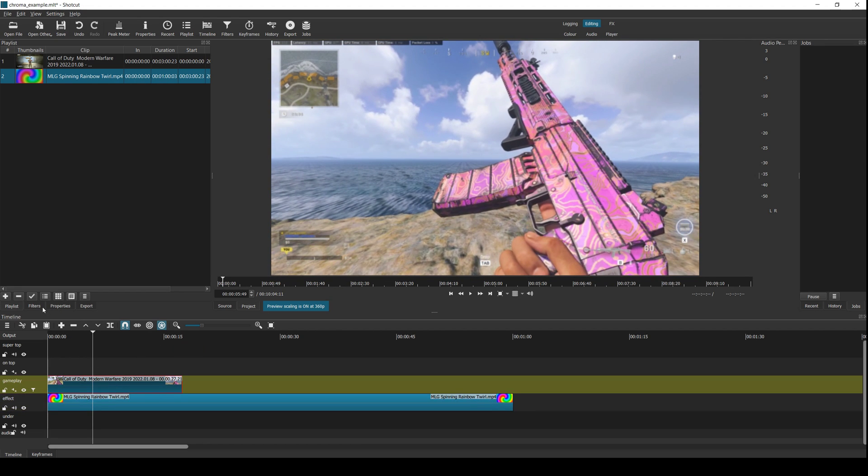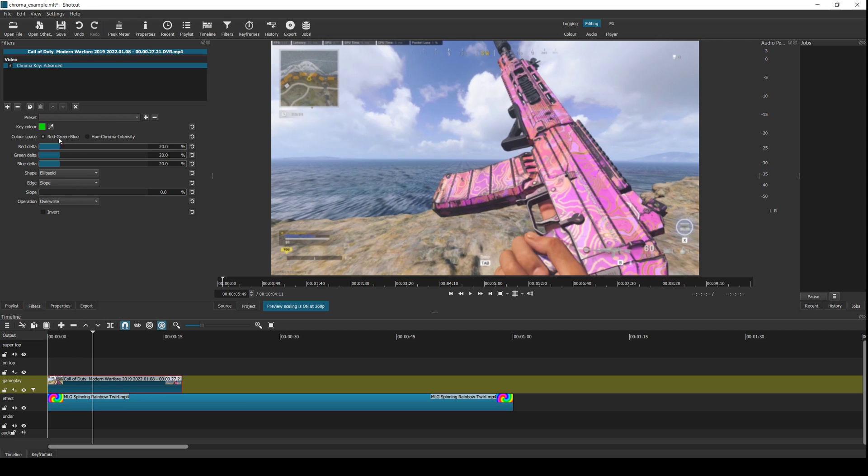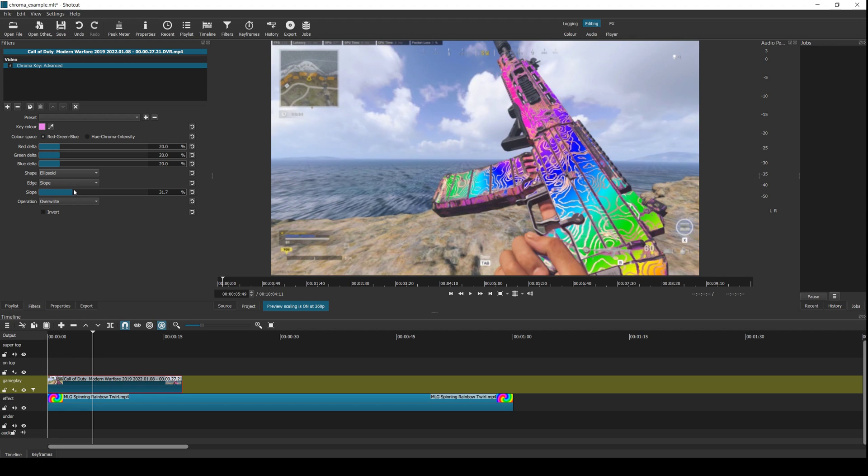In order to let the rainbow show through on the gun, you go to Filters, look for Chroma Key Advanced, and you choose your key color — click the color of the gun — and already you can see it showing through. This isn't perfect; it's kind of blocky. You can mess with the settings a little bit. You can make it more inclusive or less inclusive, and choose how loosely defined you want the key color to be.